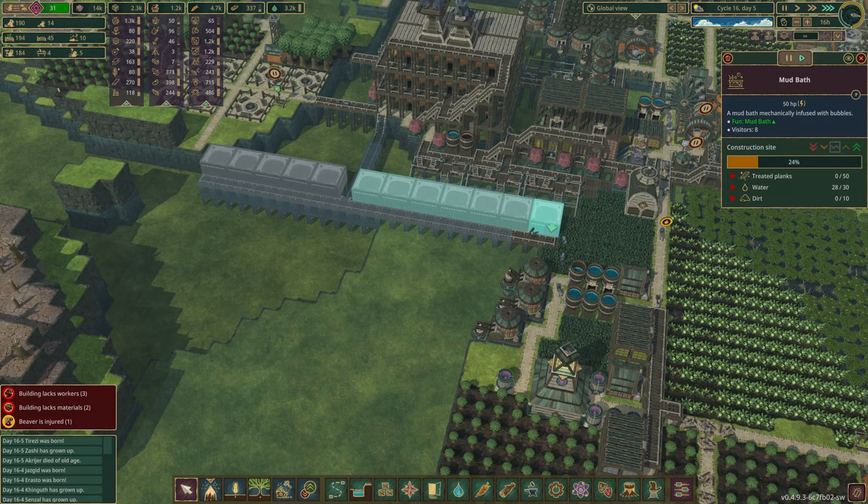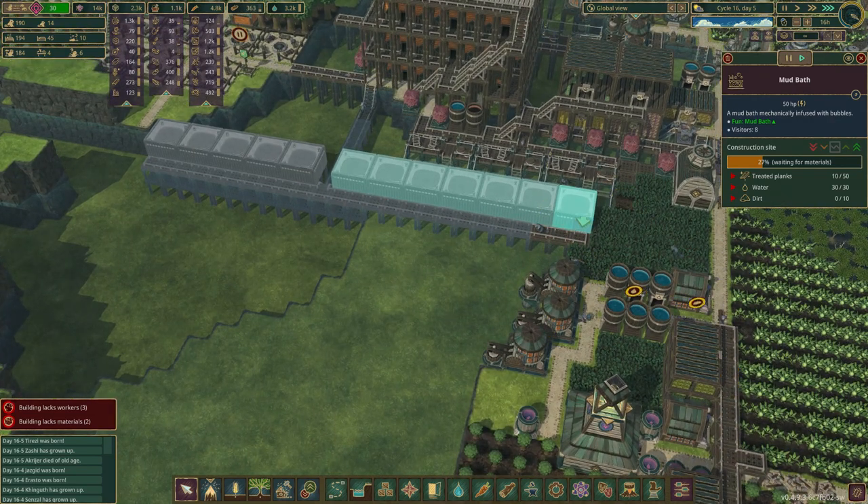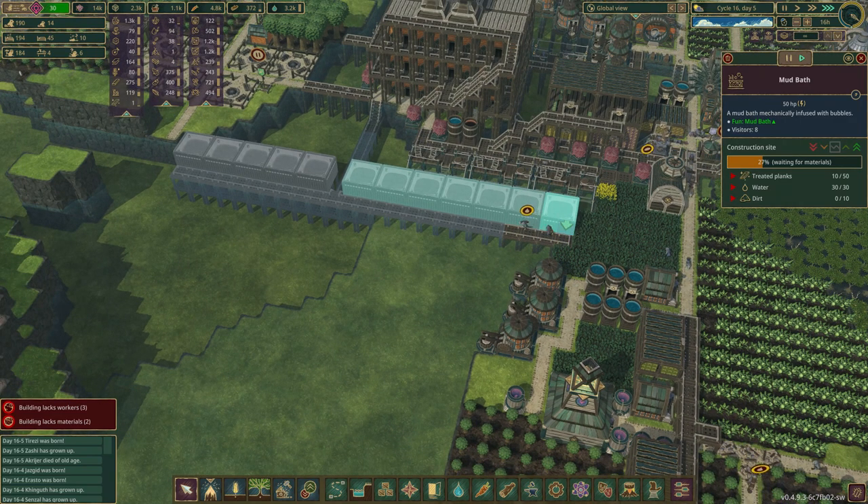Anyway, we've got 1, 2, 3, 4, 5, 6, 7, 8, 9, 10, 11 — 12 times 50 is two big numbers. It's a lot. 10 times 50 is 500, so we're going to need a couple of power plants.